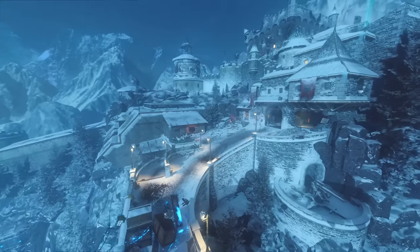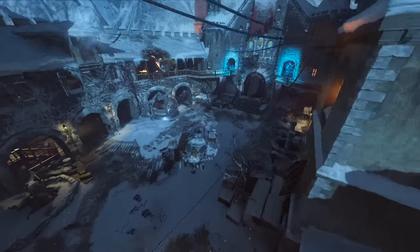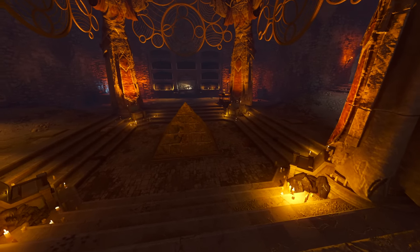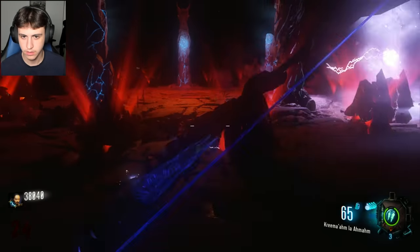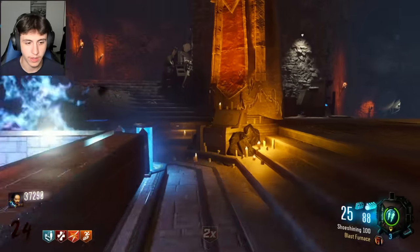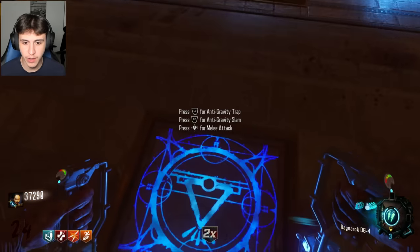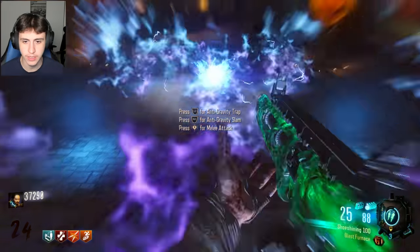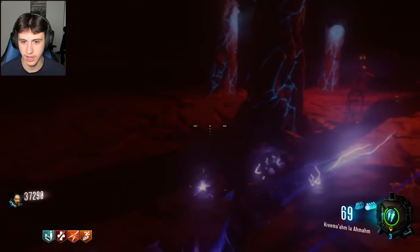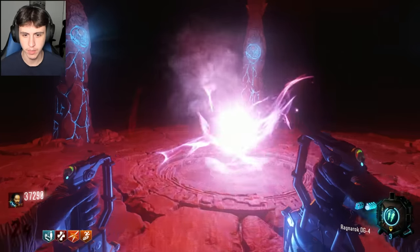That brings me to the next map: Der Eisendrack. Der Eisendrack's easter egg was one I've completed many times before, so it came across pretty smoothly. We went into the final boss fight — place the items on the ground and we're in the Keeper boss fight. I've done this easter egg so many times, I should be able to do it first try.